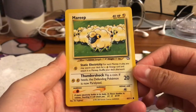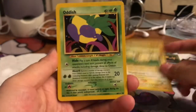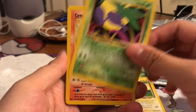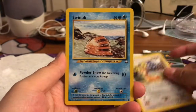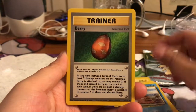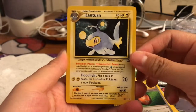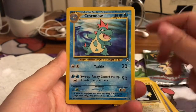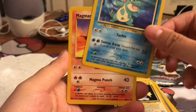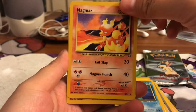We are starting off with the Mareep — love the color. The quality of these cards is absolutely amazing. We've got an Oddish, Cyndaquil, Stantler, Swinub, Berry Trainer, Lanturn, Revert — oh, this is an uncommon — and Croconaw and Magmar. I don't know what our rare is.